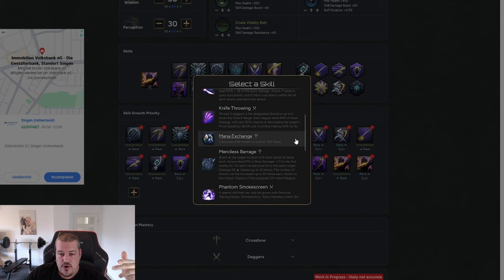Mana Exchange lets you convert health into mana, then just pop a health potion afterwards — those are really easily accessible. This way you can maintain your mana almost unlimited. It's better if you don't have to use it and can solve mana issues other ways, but it's also perfectly fine if it ends up in your PvE build.